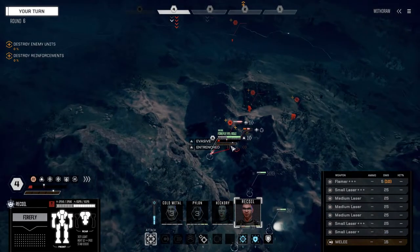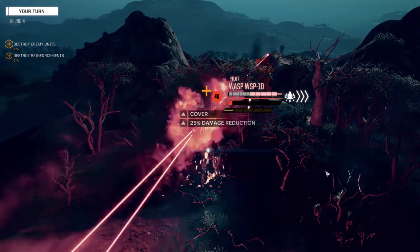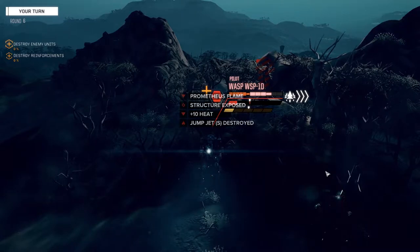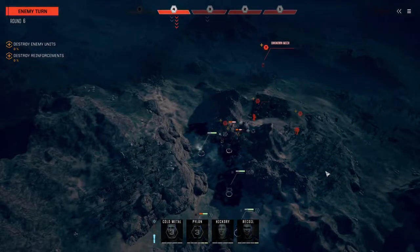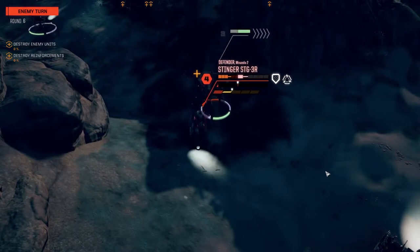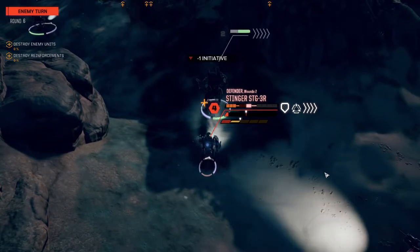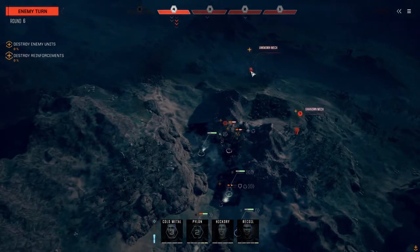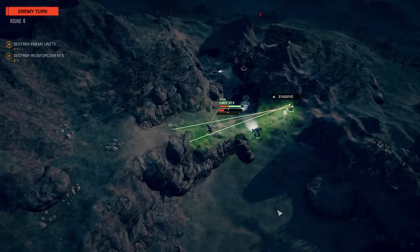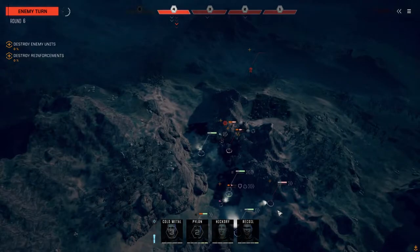One medium chevron - that's probably a Centurion. Let's fire everything on this guy. Is this a melee attack? It's the Stinger coming back. The guy back there is not a medium - that's a Valkyrie probably, a light. This guy's going on turn three - Locust boy. It's not so much that they've got these mechs; it's the sheer numbers of them that can be a problem. And here comes the Wasp.